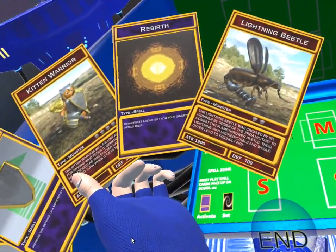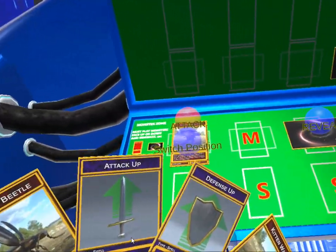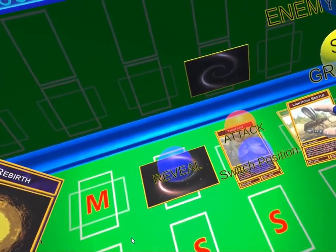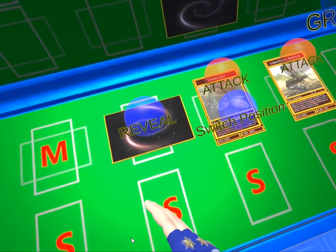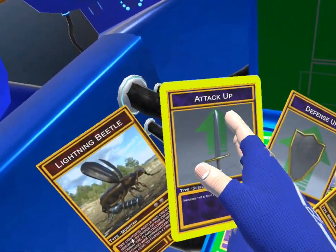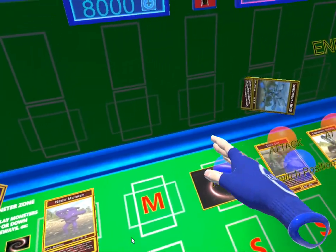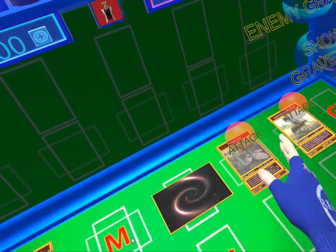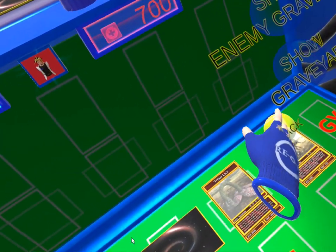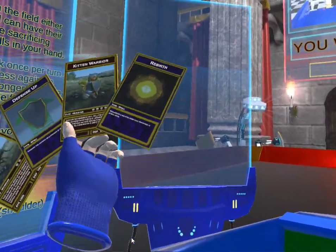We're already way ahead of this guy. So we're going to draw a card. It doesn't really matter at this point what we do. We're going to be a little conservative and play a magic spell right now, and we're going to attack. We won anyway, so it doesn't matter. Boom, we win.